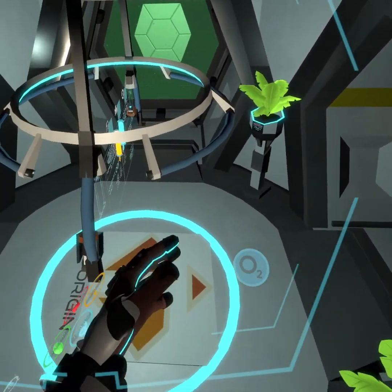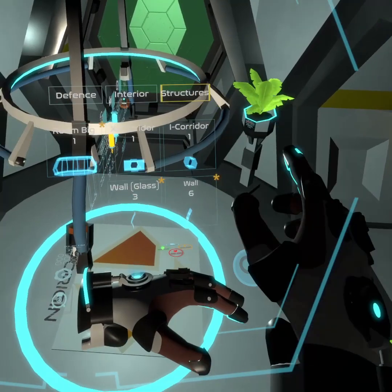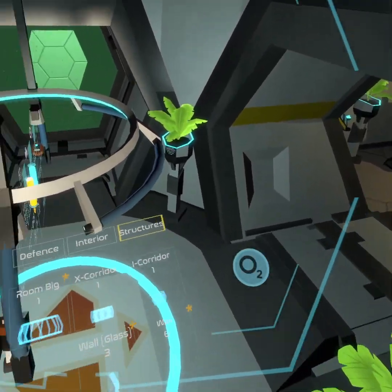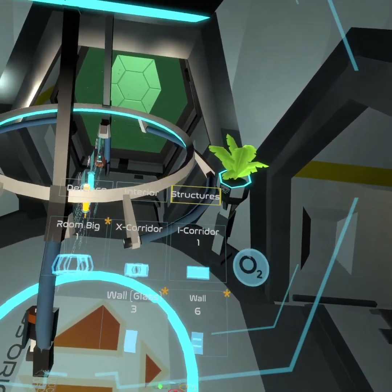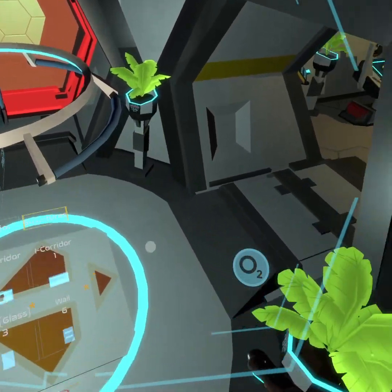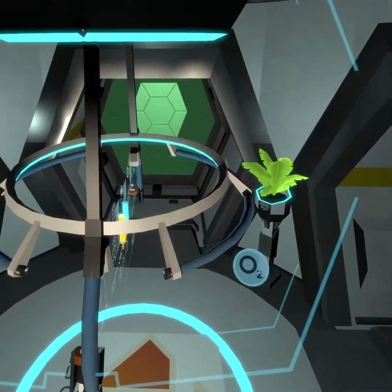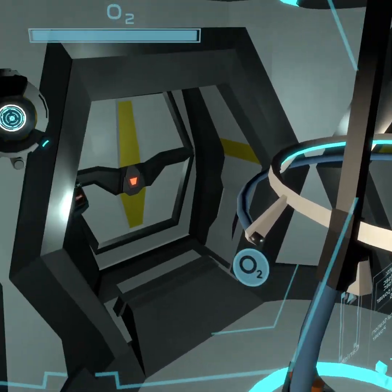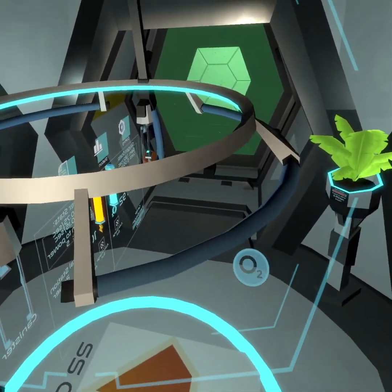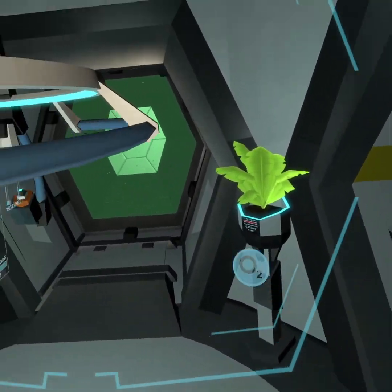We finally have all the pieces we need for our little project. We got our corridors to get out there and the room itself. I did end up going with the big room because it's only a few more metal sheets and I get so much more space. The really expensive part wasn't so much the room — it was trying to get enough walls to cover it. I decided to make three of those walls glass walls so I'll be able to look out and see what's going on around me.